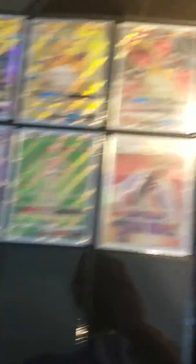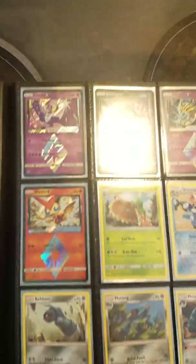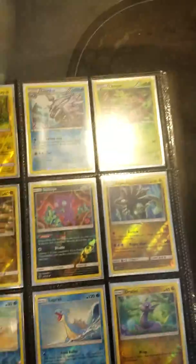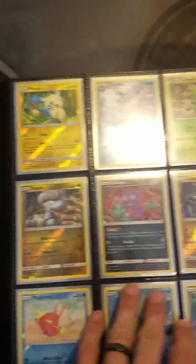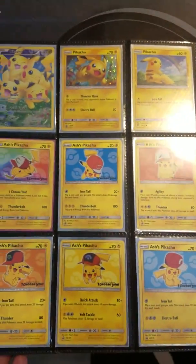Followed by some Prism Star cards. I know most people are like, ugh, Prism Star. But I like the Prism Star cards. Let me just go into more Reverse Holo. Some breaks that I like. And we go into the Pikachu page. Boo, Pikachu page. And that's pretty much it.